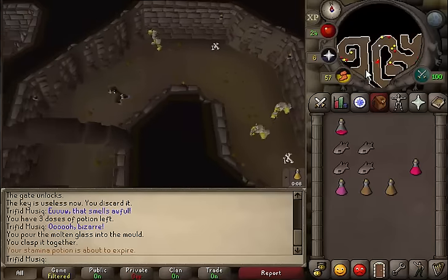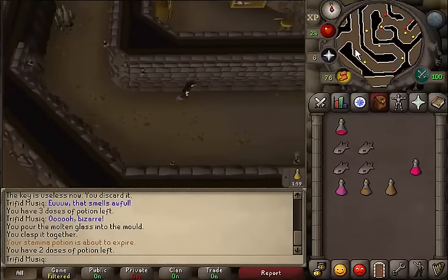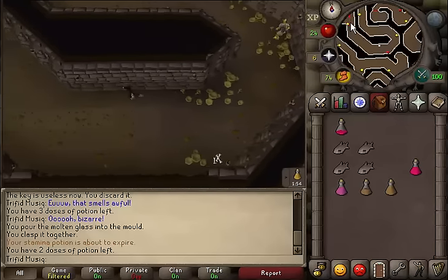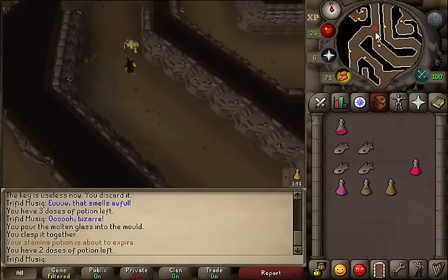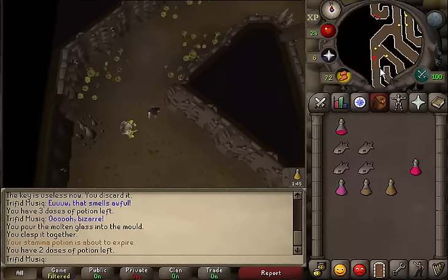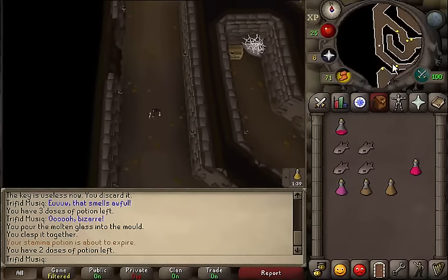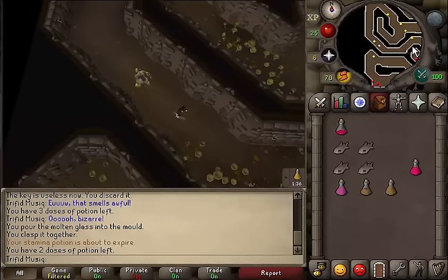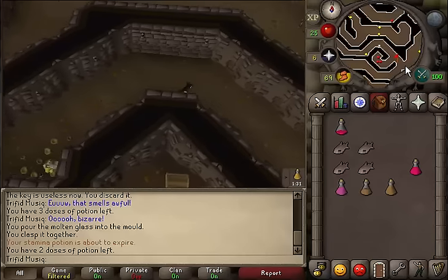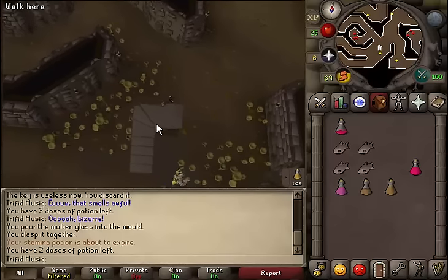Go a bit north, make a U-turn and go south. Be sure to drink some energy and stamina potions. Just keep following this dungeon until you see a crossroad - you can go north but we will need to take the western one. Follow the path south, then the path will split again - take the western one and continue running south. Keep following the path and you will see a staircase sign on your minimap; go towards it and climb up the stairs.